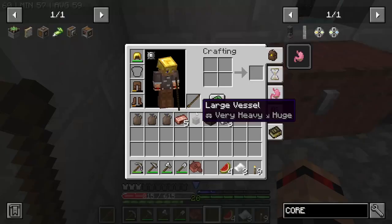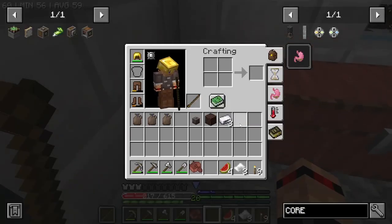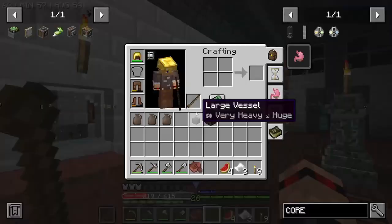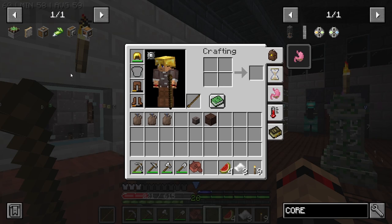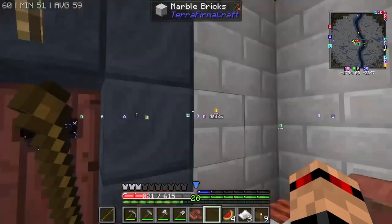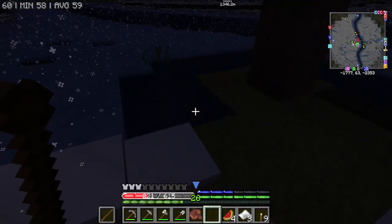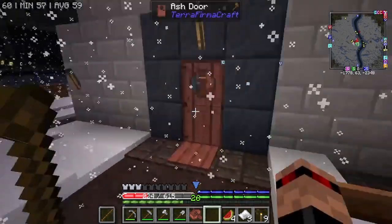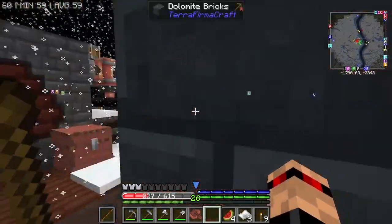I made some more copper — just a little bit — and some more zinc as well, because I was trying to figure out how to do this. I was thinking surely I'm going to need brass casings, but it turns out I don't. I was going to try out the alloy kiln because we have it and I have not used it yet.